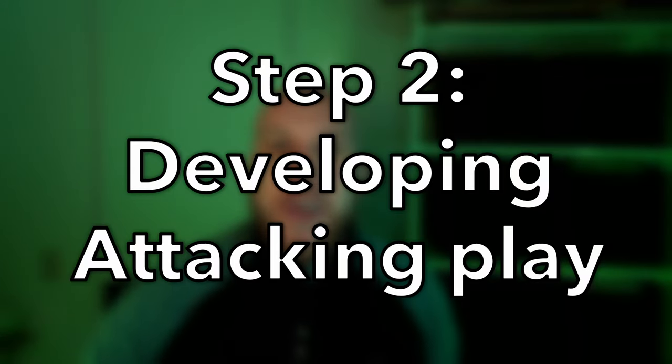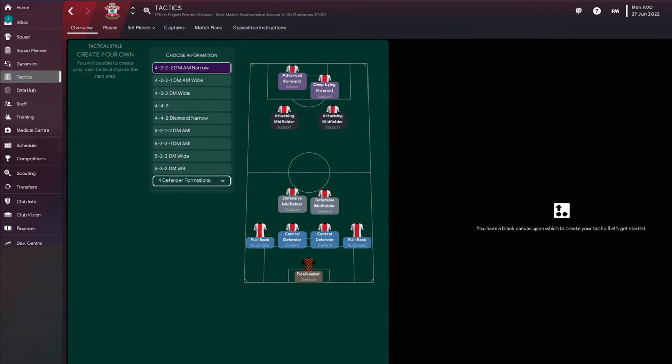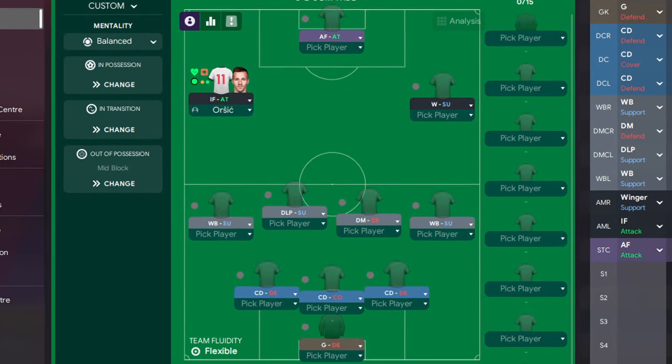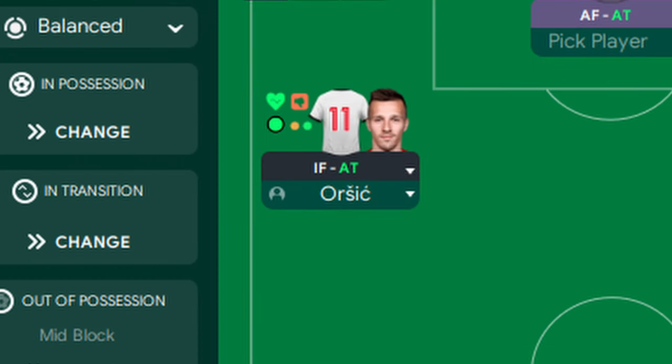With all that in mind, we can start creating our very own tactic. The first thing you'll have to do is pick a formation on which to build. Make sure to choose a formation which suits your team and lets your best players play in the roles that they're best in. In my Southampton example, I'm using a 5-2-3 DM wide, as I wanted to use a three centerback system, and I can use Orsic — one of my best attackers — in his preferred left wing position.